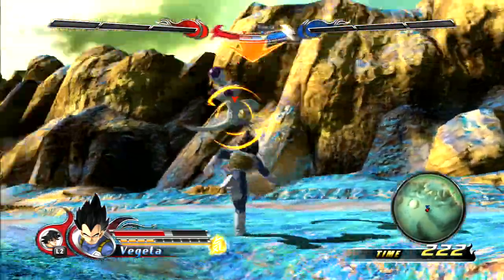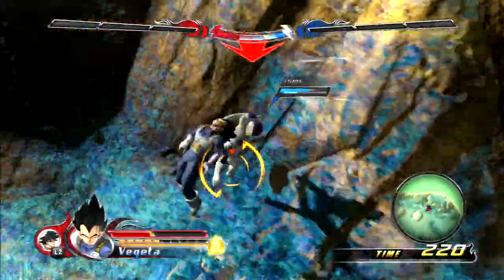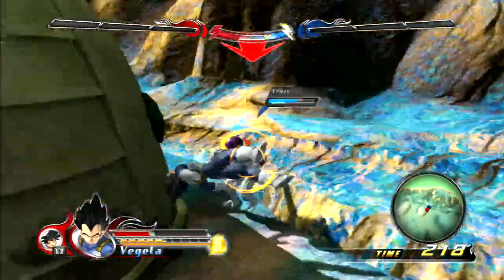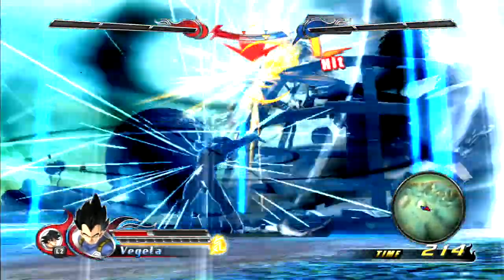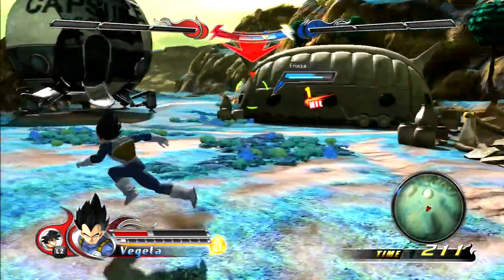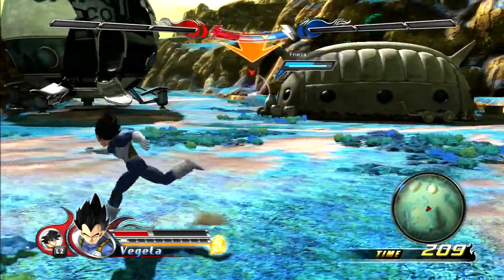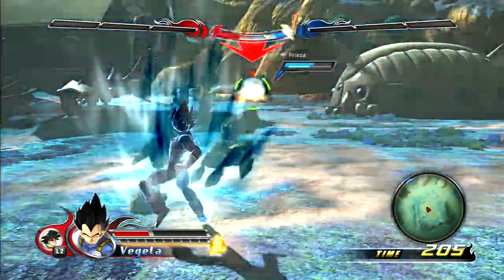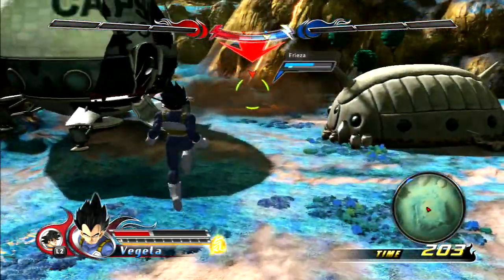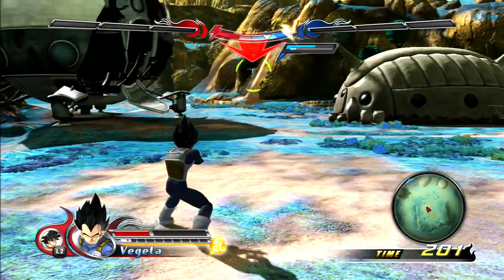R1 circle — that's the... I think I've really forgotten the name. Was it Final Explosion or something? Which has got some knockback on it there, because he only hit the edge of that and that knocked him flying. The up-circle does the Big Bang Attack. You can obviously do these from mid-air as well, just watch out for running out of ki.